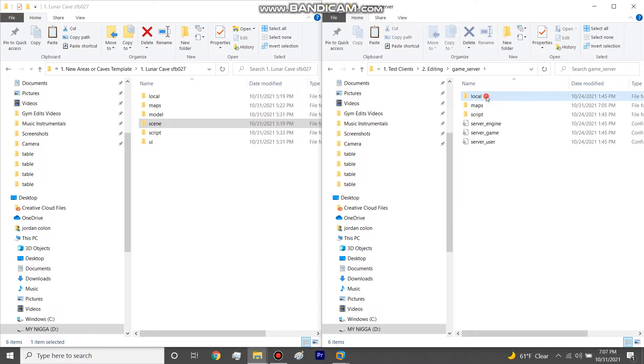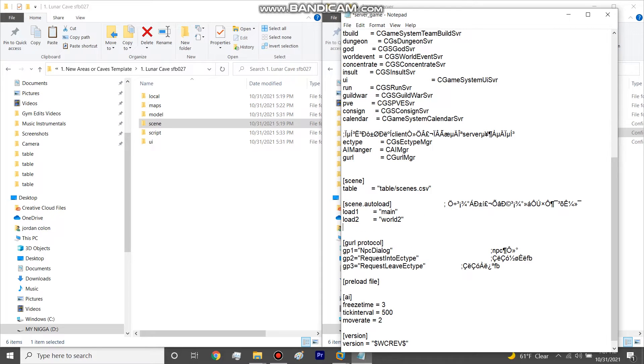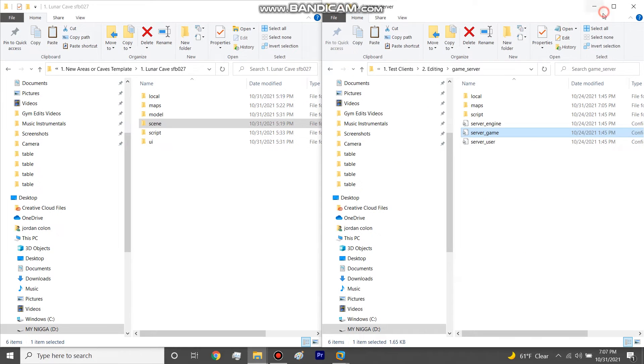One more thing in game server side: you're going to add a line here for every new world. As I explained, every new world — like world four which is JC, or any actual new area — you've got to add a line here. So you'd do load four, load five, whatever, and in the apostrophes you put in the name of the file, like SMB027. Then save. And we are done.